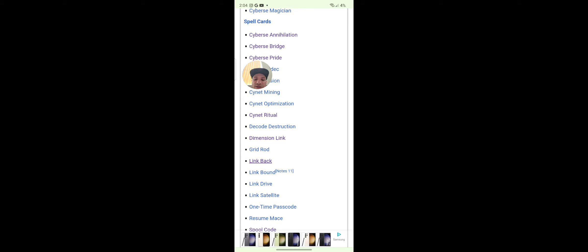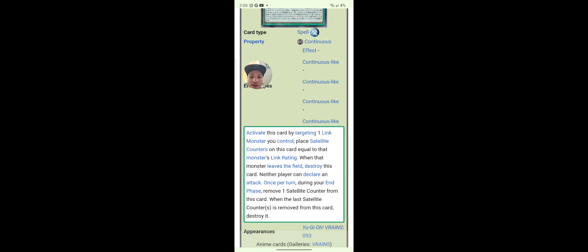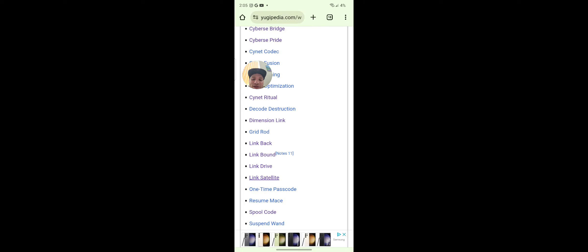Link Back — I use that card sometimes. Link Bound — I have that card. Link Drive: once per turn, you tribute one link monster and inflict damage to your opponent equal to that monster's link rating times 500. Link Satellite: activate this card by targeting one link monster you control; place satellite counters on it equal to the monster's link rating. When that monster leaves the field, destroy this card; neither player can declare an attack — it's OP.